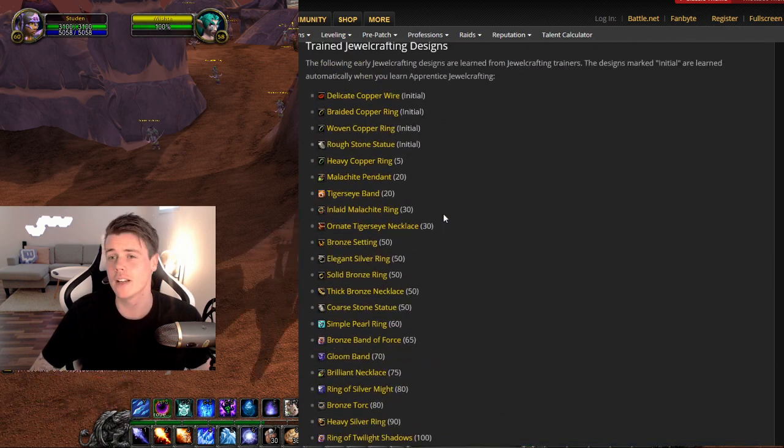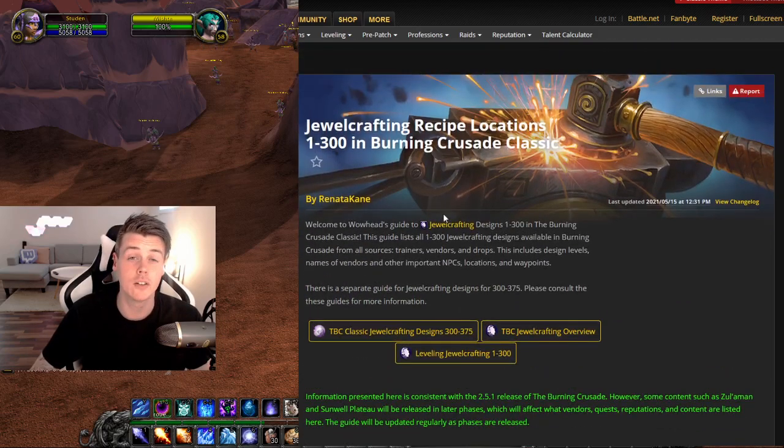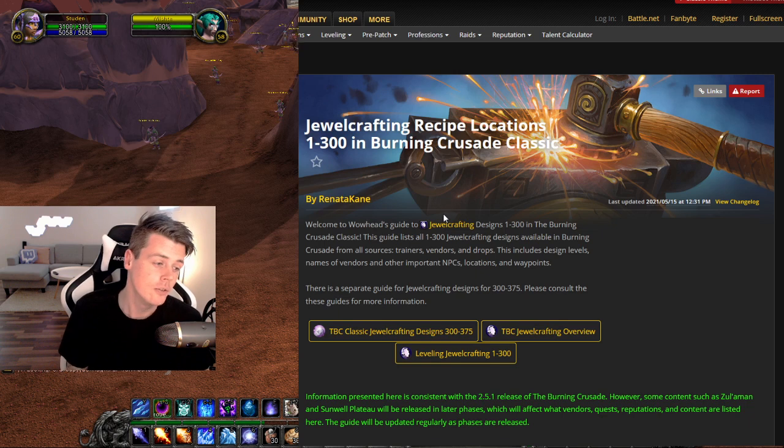This is a very well-known tactic. I've been doing it on retail and also with all the other professions on Classic — just visiting random vendors and buying plans, patterns, and all of that, then putting it up on the auction house for like 20 times what I bought it for. It makes a lot of gold.